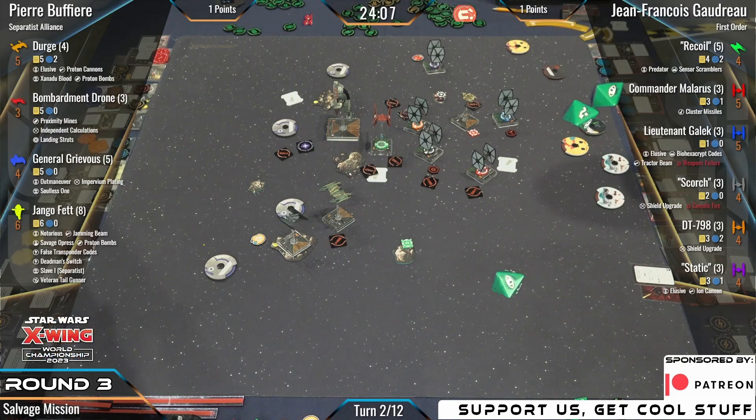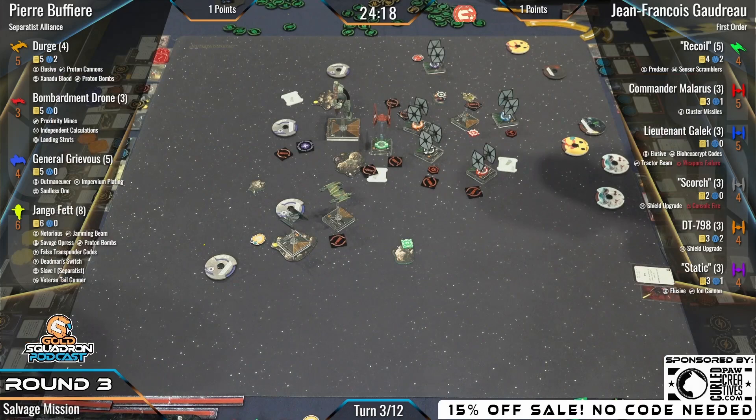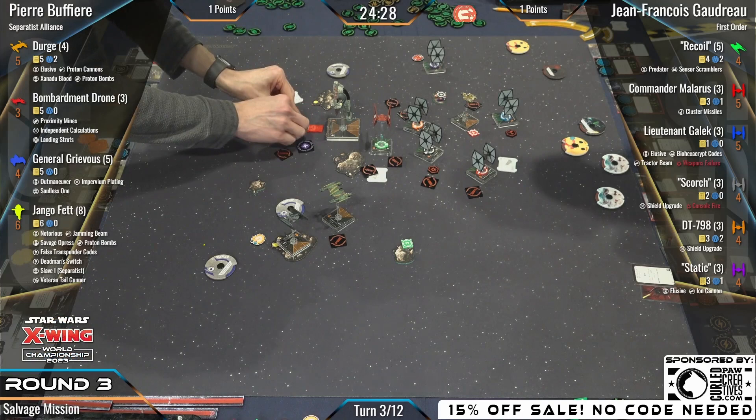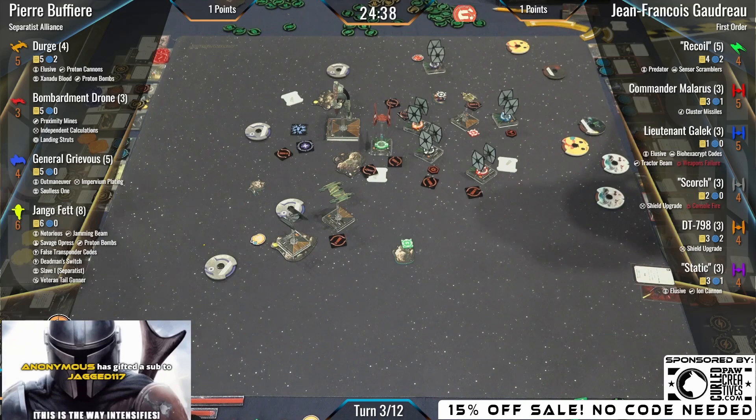Going into turn three and round three here. These players are going at a good clip, we're moving. Dion recently upgraded his entire wardrobe to all X-Wing, Star Wars, and Marvel — comfortable collared shirts. This is just what he looks like now.